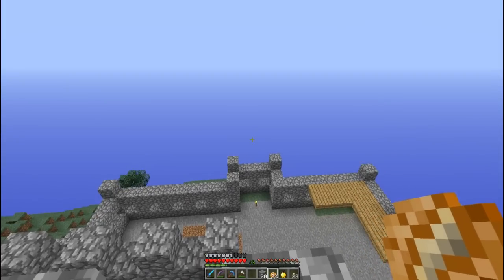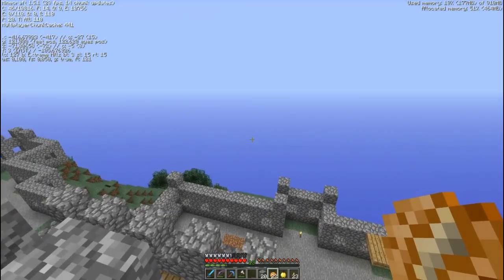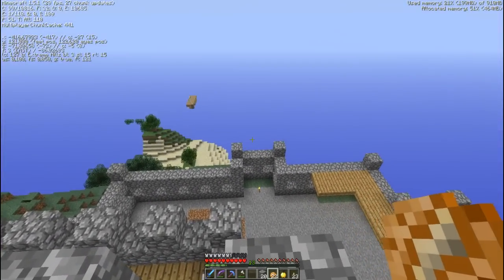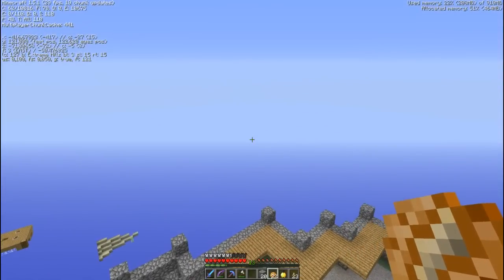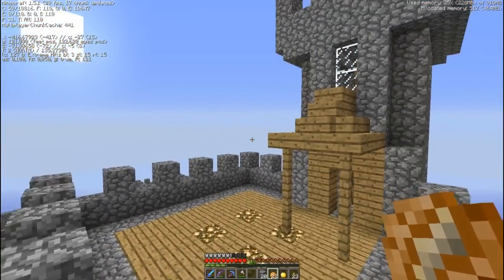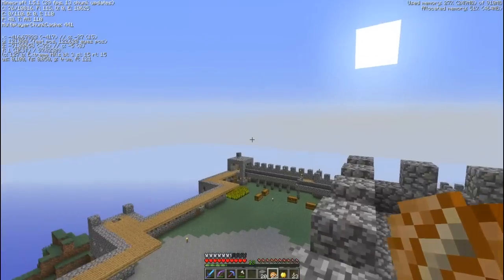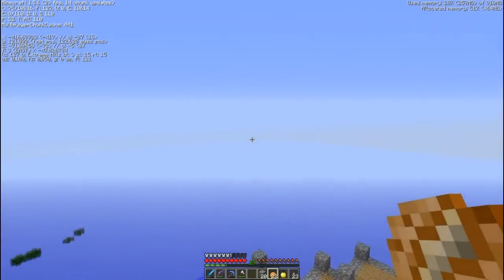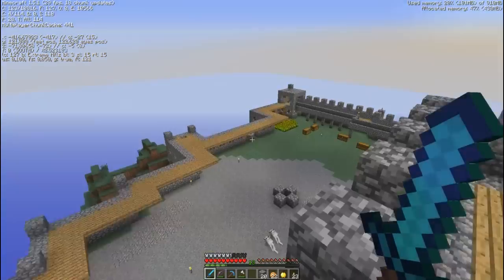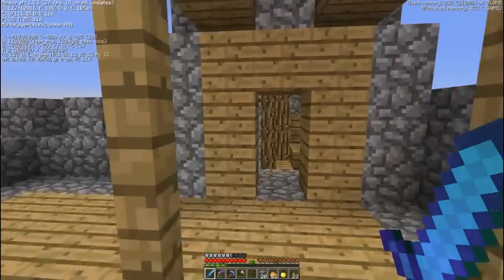This is not the original spawn point, so we are here on X negative 400 and Z negative 70. You'll start over here in the eastern direction. It's a big island, a very big island, but everything is surrounded with ocean biomes. Unfortunately you can't see much right now. And here is a high hill biome, so I started a small castle here.